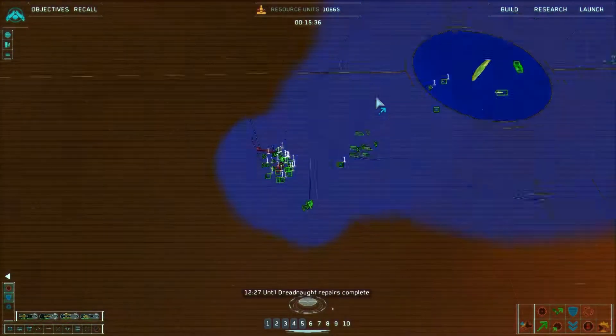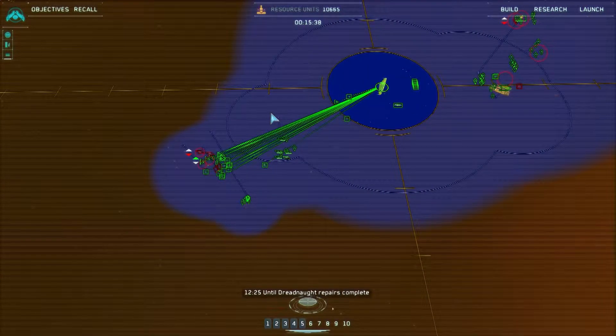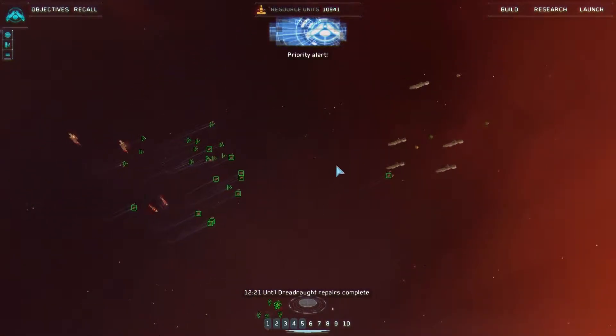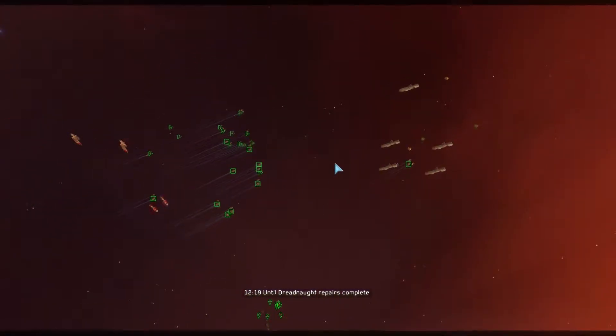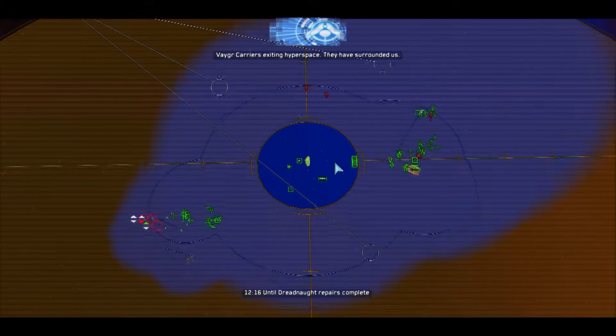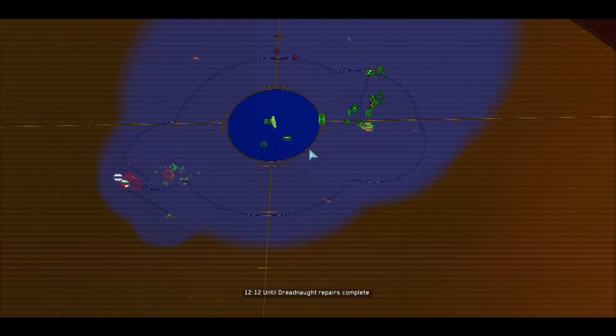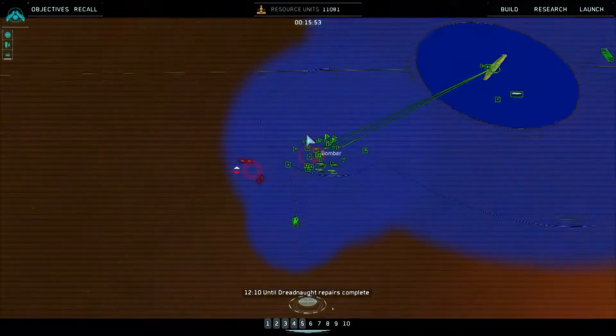I don't want to lose any of them - might send them back to get refitted, because I know these guys can certainly take on some frigates. Oh, what now? Bigger carriers exiting hyperspace - they have surrounded us! Oh god, really? You have to do that?